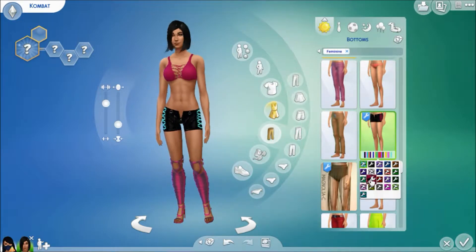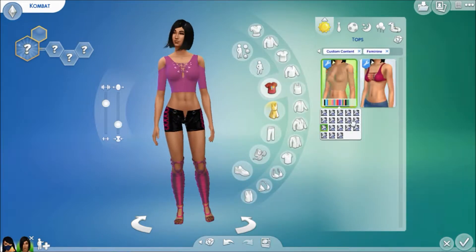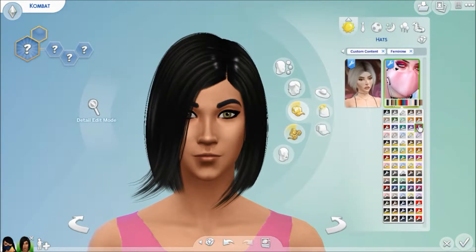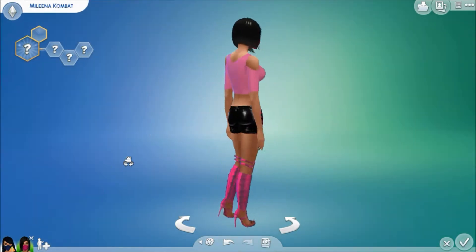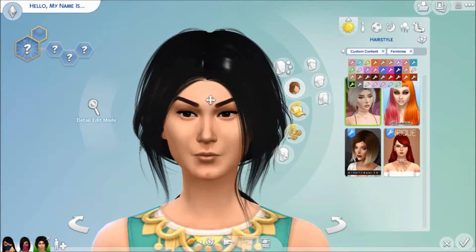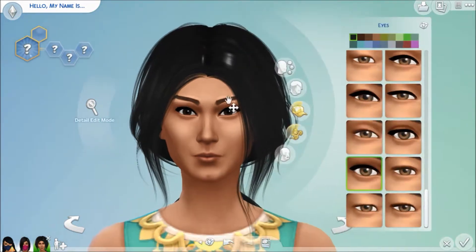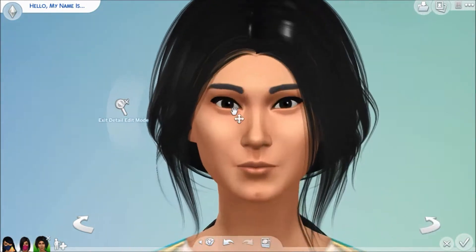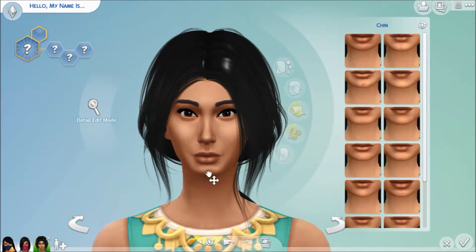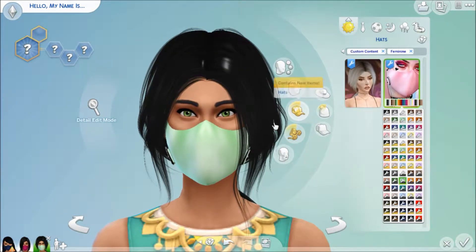Over here, we're on the second character — I'm making Melina. In the Mortal Kombat game, she has these kind of sharp teeth because she was created from a flesh pit. It's really complicated, but I kind of found those sharp teeth when I was going through some of the CC and I thought it was perfect for her. I gave her those sharp teeth, and I actually really liked them. They don't look exactly the same as the character's, but I think I did a pretty good job considering it was kind of hard to do.